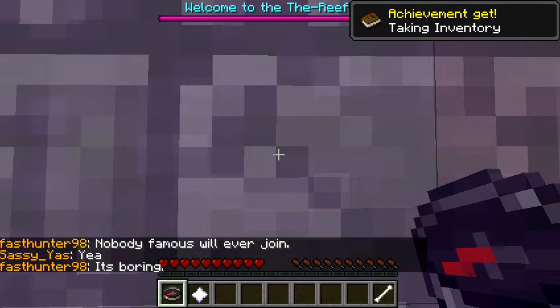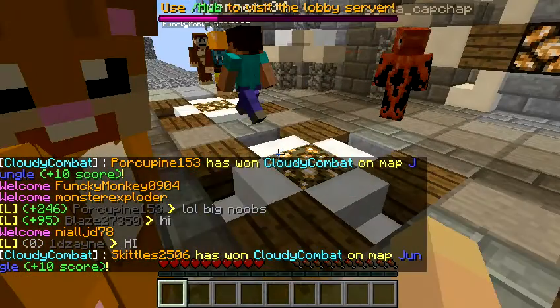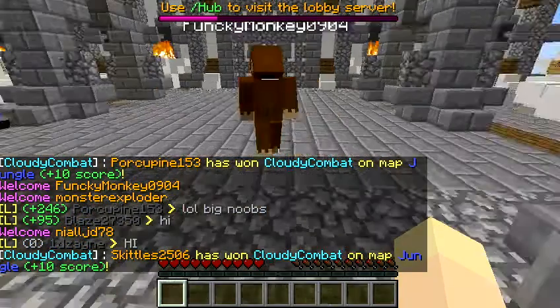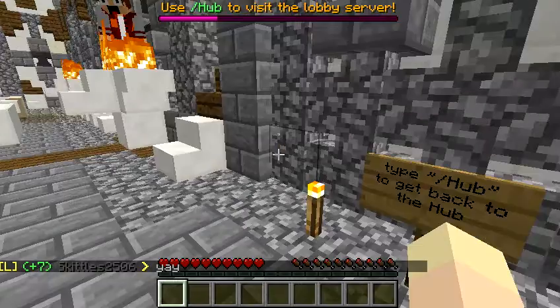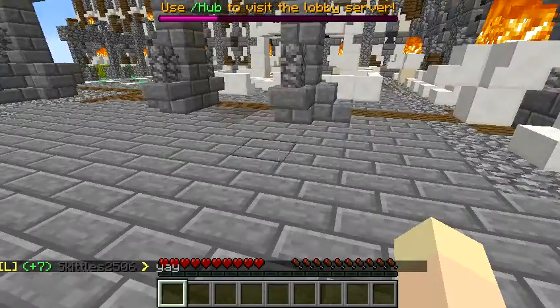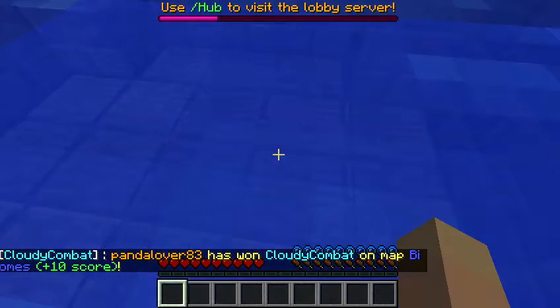So this is the one for cloudy combat, which is sky wars. So here we are — you just sort of wander around here. I think this is the only real place to go, and then you come in here, you jump in, and then it makes you join a game. I'm not going to play a game today, but I will have an episode doing it.